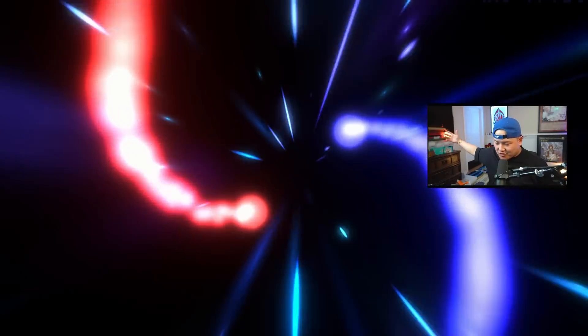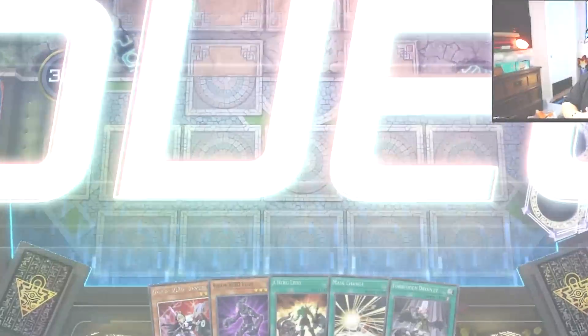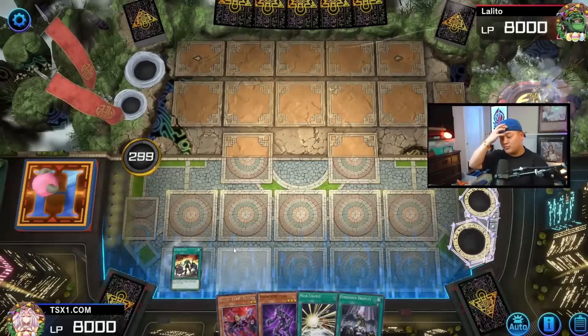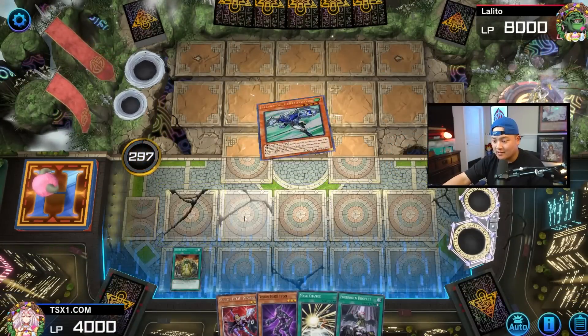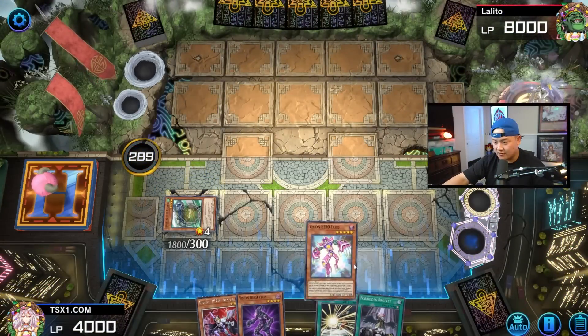Alright guys, here we go — Heroes versus YuGiOh Master Duel, get ready! Time to draw. This hand is absolutely amazing — we got Droplet, Hero Lives, and Mass Change. Let's start out with Hero Lives. Let's see what our opponent is working with. Hero Lives — greatest one-card combo in the game! Oh it resolves! I activate this, add a Hero monster, add Stratos to hand.